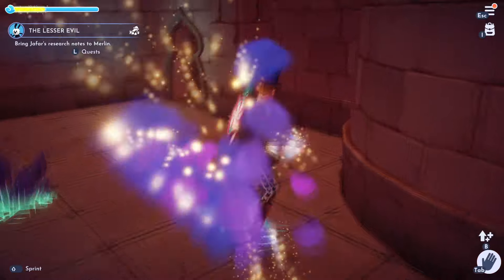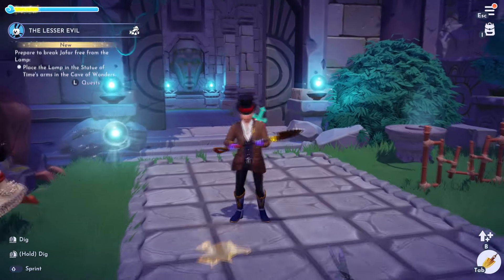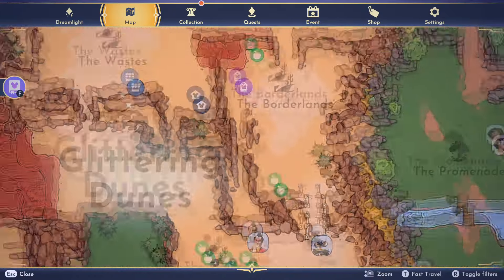Now we just got to go ahead and bring those notes back to Merlin. It says: prepare to break Jafar free from the lamp — place the lamp in the Statue of Time's arms in the Cave of Wonders. Nice, so let's go ahead and head to the Cave of Wonders.